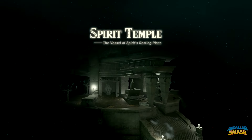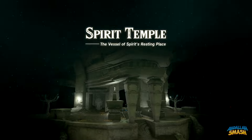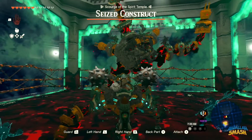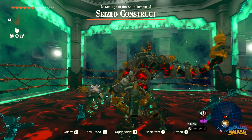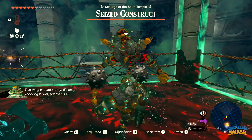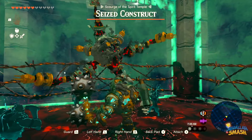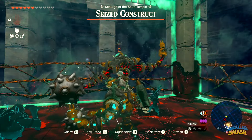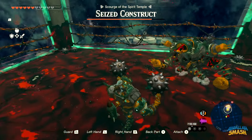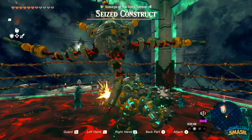After battling against many hordes of enemies, you'll make your way to the Spirit Temple, home of the boss showdown against a seized construct. This boss battle is very hard if you haven't gotten the hang of battling with Minoru. Take the two spike balls and attach them to your left and right hands, as those will be the main weapons in battle. Your goal is to block any attacks coming your way with the ZR button and then dish out left and right hooks in order to push the seized construct towards the explosive ropes. Afterwards, he'll jump away and fire cannon shots at you, so sidestep those as you make your way back to land more hits on him.